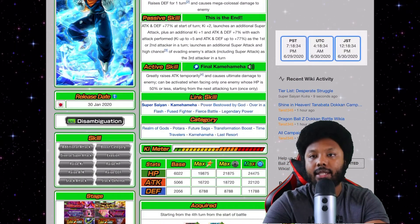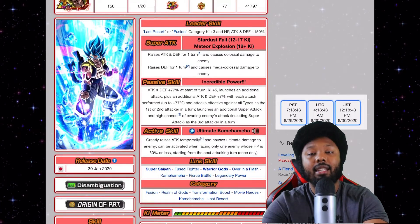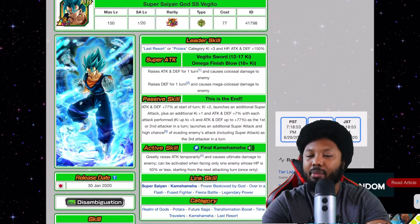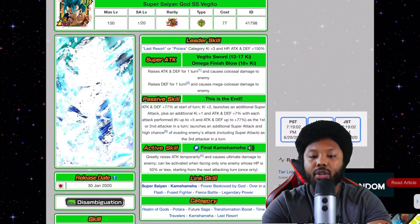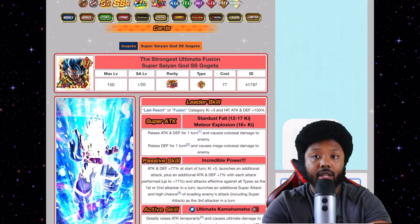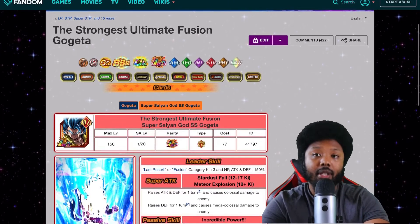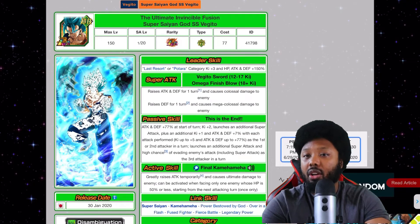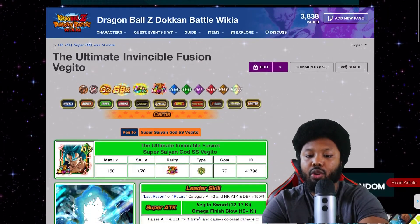Looking at the cards themselves, I'm not going to say one is officially better than the other. Gogeta is super effective against all types and has a guaranteed additional attack, but it's not a guaranteed super attack like Vegito's. Based on my experience, Vegito is a tiny bit better — that guaranteed additional super attack really seals the deal. At 55% health, Vegito is much more impressive. Gogeta does have a chance at a guaranteed additional super attack, but only in the third slot, which isn't ideal since you want him active as much as possible. So in my opinion, Vegito is slightly better because of that guaranteed additional super, and his 12-Ki super also raises attack and defense, making his numbers look better.